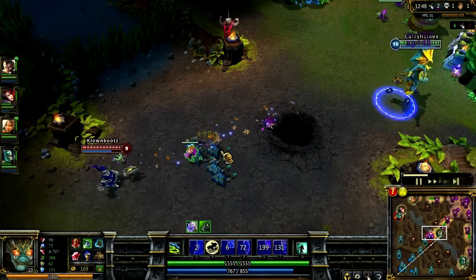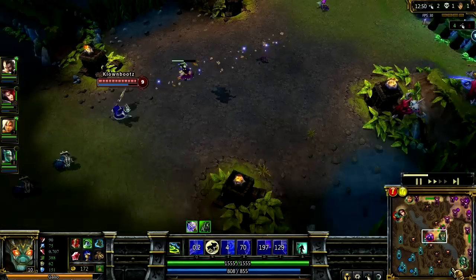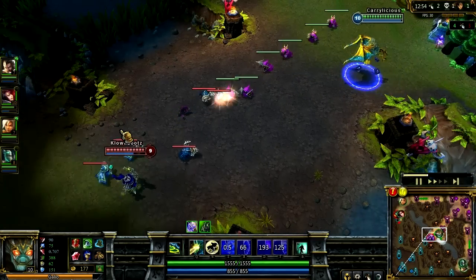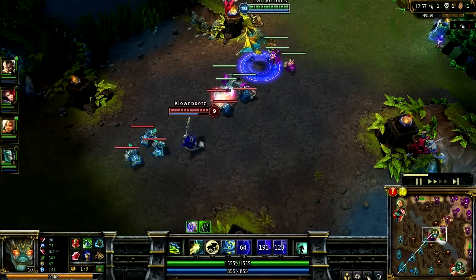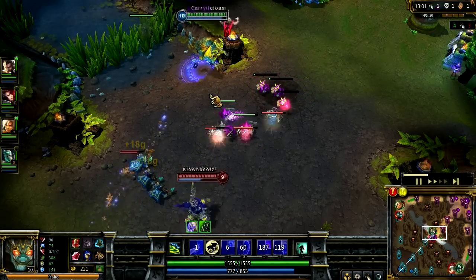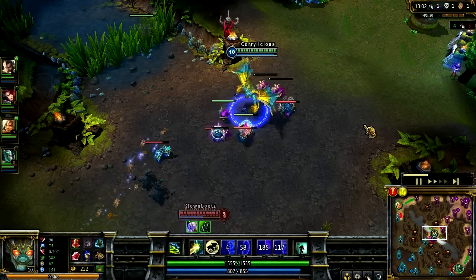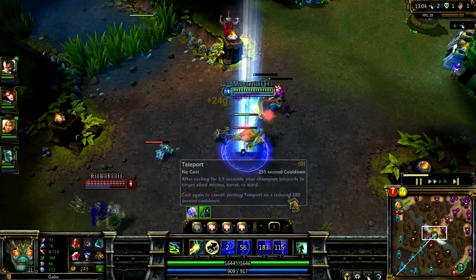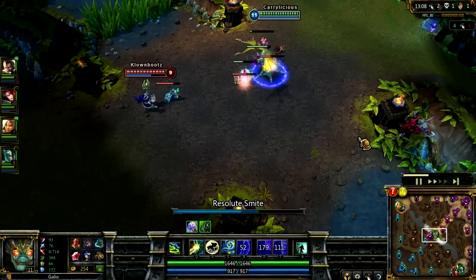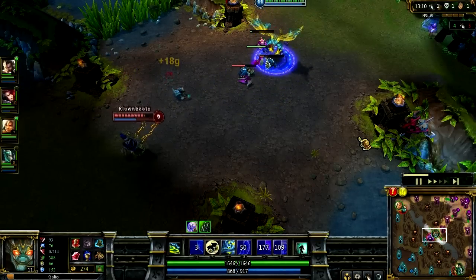Defense stats also give me HP, and there you can see I can wipe out the creeps really fast. The next item after that, you would build something that would make you more tanky, and that's the Rod of Ages — more MP for spamming and more HP for surviving, and it also gives you some AP too.